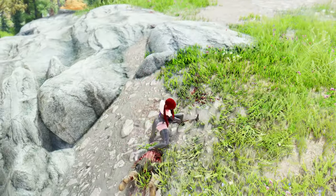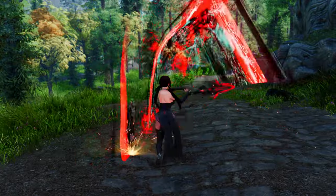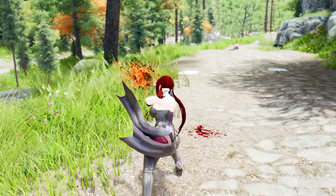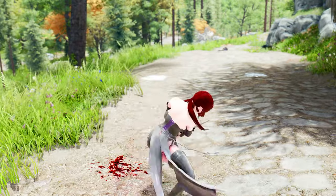When using Dynamic Impact Slash Effects X together with Chaos or Divinity Trail, Chaos and Divinity Trail should be positioned below Dynamic Impact Slash Effects X in the mod load order.